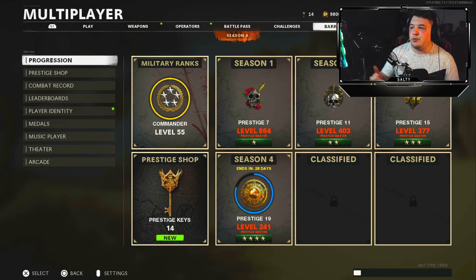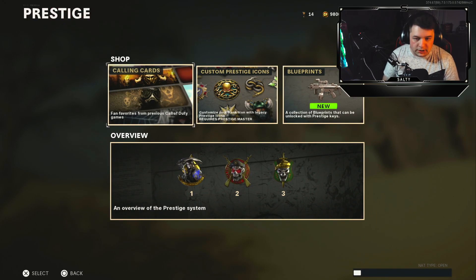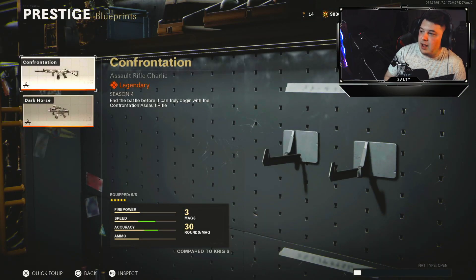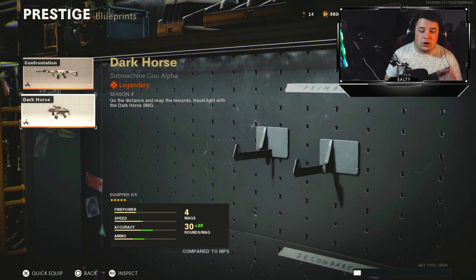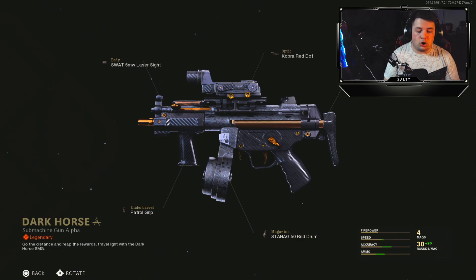As you can see, before this progression tab is where you could find the prestige shop, however now we have an actual tab here for the prestige shop. We have calling cards, custom prestige icons, and blueprints, which is the new tab. Over at the blueprints you will find the Confrontation Krig and the Dark Horse MP5, which is the one we are going to be covering today. It's more like a carbon fiber blueprint — like the BO2 carbon fiber camo — but at the end of the day we are getting free content now by grinding the game, and I can only assume it will get better from here.